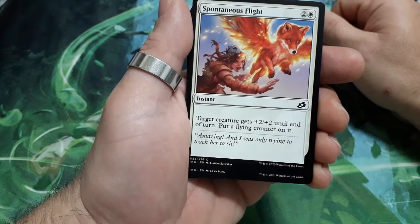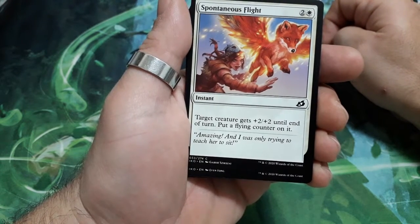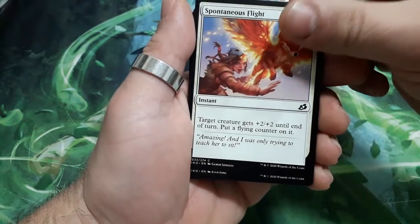Spontaneous Flight, 3 drops. Target creature gets +2/+2 until end of turn, and put a Flying counter on it.